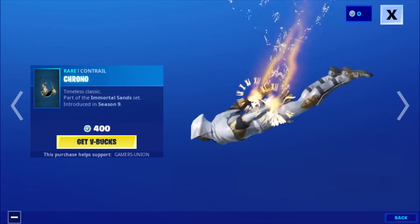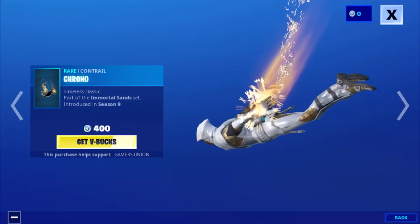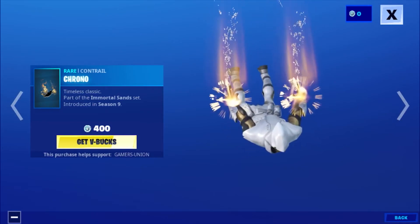Then we have the War Contra Akuno, Timeless Classic, part of the Emerald Sand Set, introduced in Season 9, 400 V-Bucks.